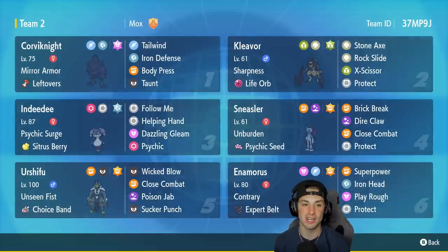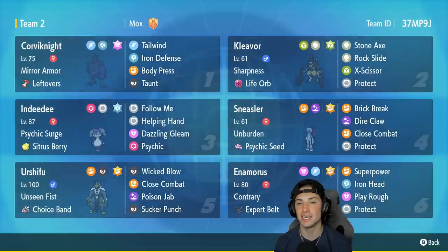The first Pokemon on today's team is Corviknight — very solid, great bulky defensive Pokemon that can also set up Tailwind. It has Mirror Armor, Leftovers as its item, and the moves Tailwind, Iron Defense, Body Press, and Taunt. Second Pokemon is Cleaver, who has the Sharpness ability to boost cutting moves like Stone Axe and X-Scissor by 50%. It holds the Life Orb and runs Rock Slide, Protect, X-Scissor, and Stone Axe.